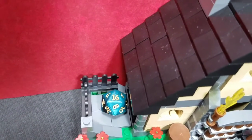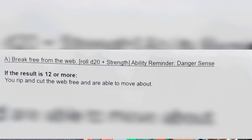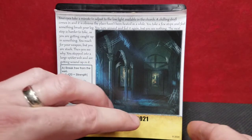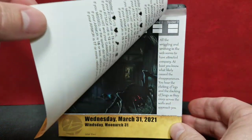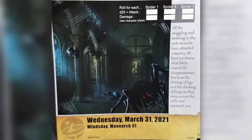We roll a 16 plus our strength of zero, staying at 16. If your roll is 12 or more, you rip and cut through the web and you're free to move about. We should have just tried this first! Now that we've untangled ourselves from the webs, let's see what Wednesday has to offer.